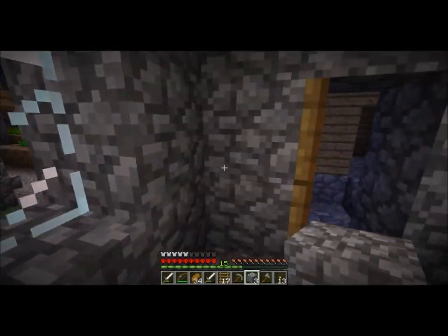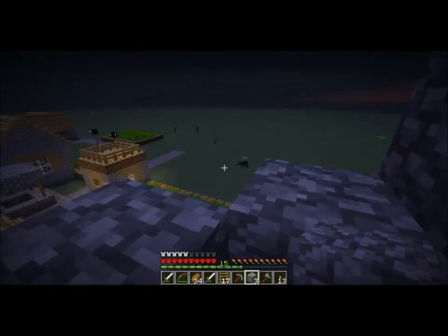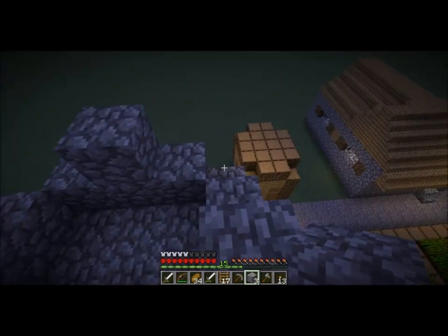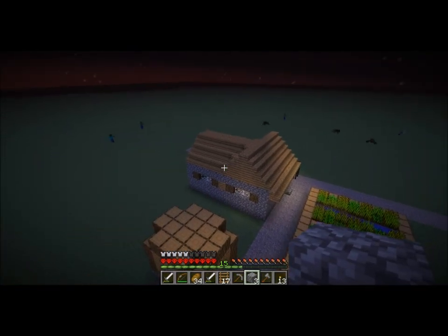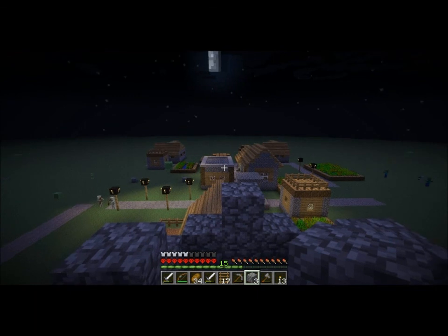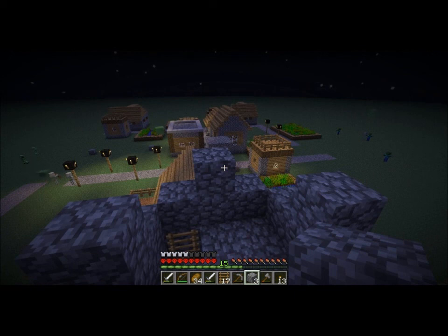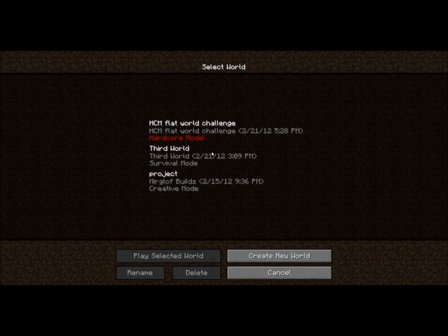We'll look into that in just a moment because we're gonna find a safe spot to end the video. We'll find out in the next video whether there's any gold or any chests in these houses. I could've sworn that at one point I found a chest inside one of these kind of houses, but so far I have not found any chests anywhere but the blacksmith places. Anyways, this concludes this Hardcore Mode Super Flat World Edition Challenge. Thank you for watching and there will be more later. We'll see you later.